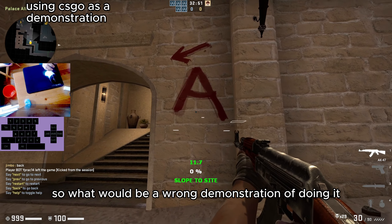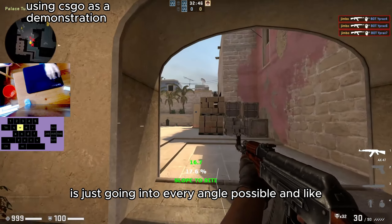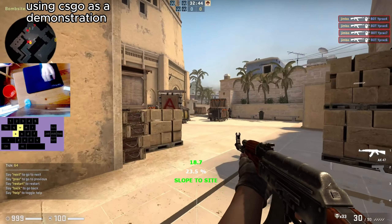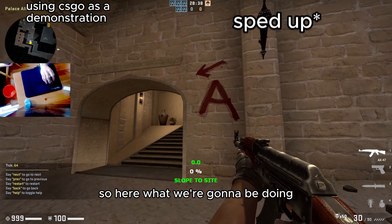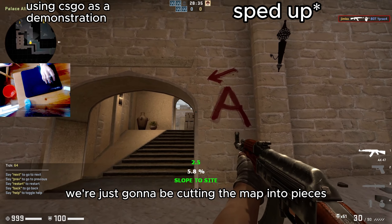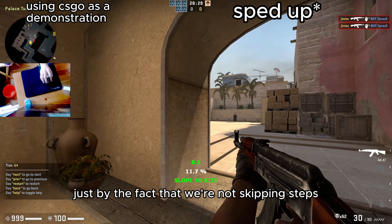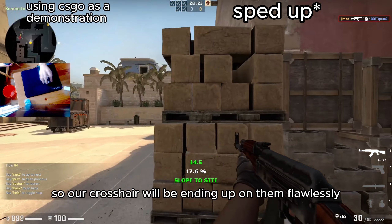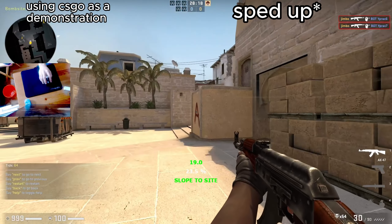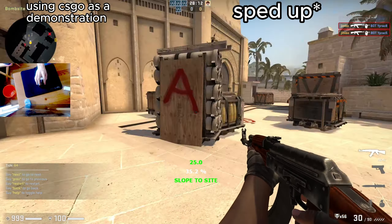To make sure you're pre-aiming the right way, it's quite simple: don't rush it and cut the map into pieces. A wrong demonstration would be going into every angle possible without clearing them one by one and trying to take every fight at once. Instead, cut the map into pieces and conclude where enemies are by not skipping steps, so your crosshair ends up on them flawlessly without even needing to aim.